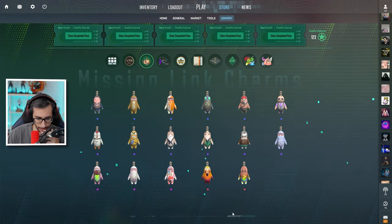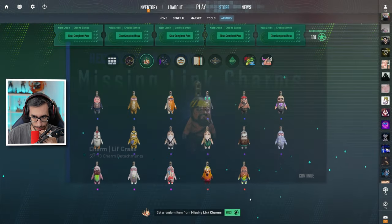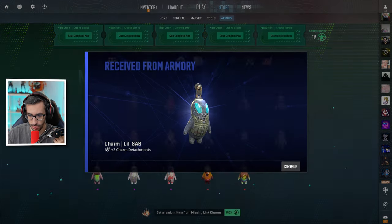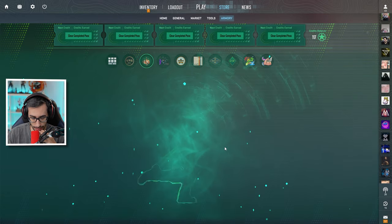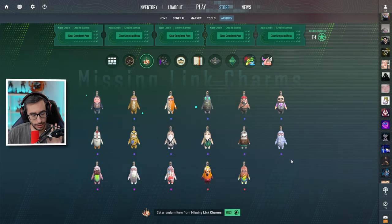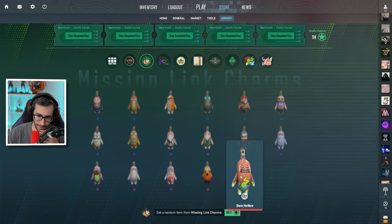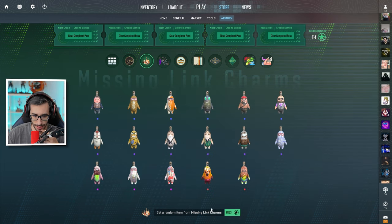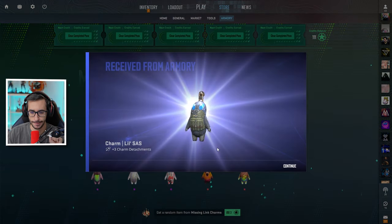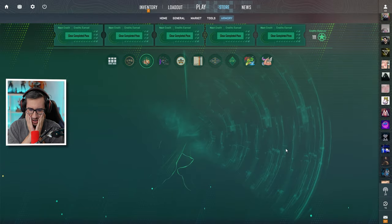No sé cuántos me quedan, hasta 15 ya recordamos. Este le tenemos repetido. Ningún rosa, ningún rojo, la probabilidad tiene que ser chunguísima. Este me mola. Si mis cuentas no me fallan, nos quedan tres. Venga, este es que tiene unos crafteos... no tengo suerte ni con los putos llaveros. Catorce.